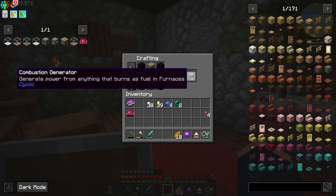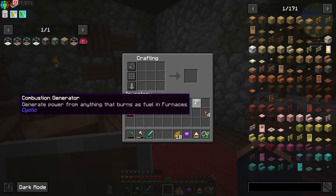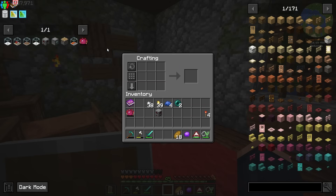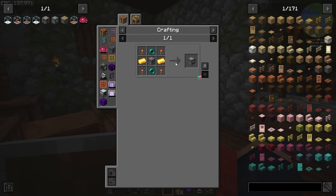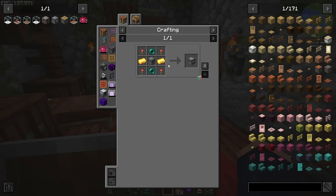For power, I think I want to go with a combustion generator from Cyclic. A lot of generators will produce anywhere between 40 RF per tick, 60 RF per tick to 80 RF per tick. This particular one, believe it or not, produces 80 RF per tick, which is very nice and is one of the best coal or fuel burning generators currently in here — outside of the power mod, which does take a little bit more to get started. I just need iron and a little bit of gold to be able to craft the storage scanner itself.